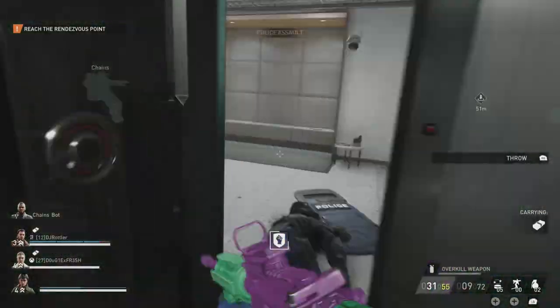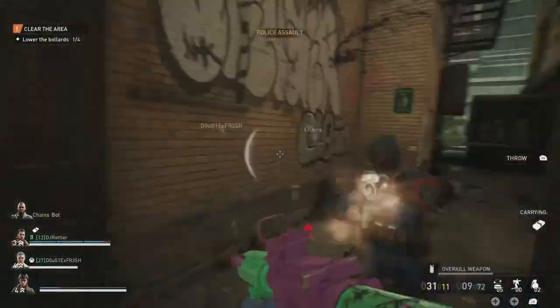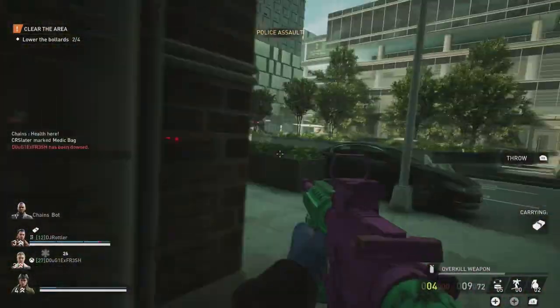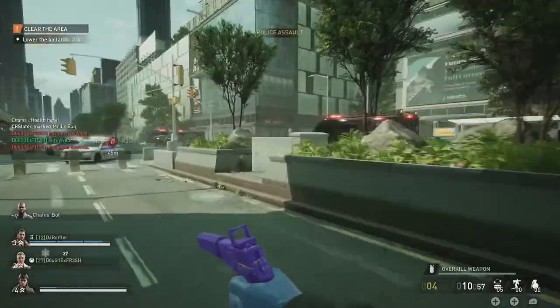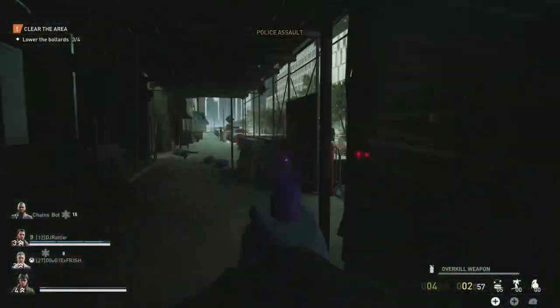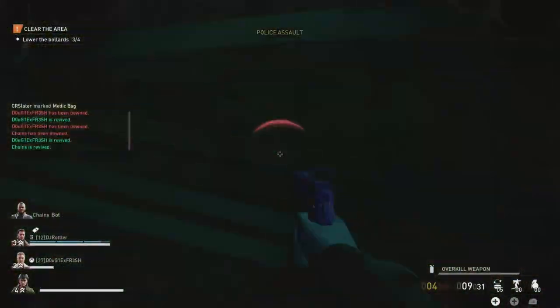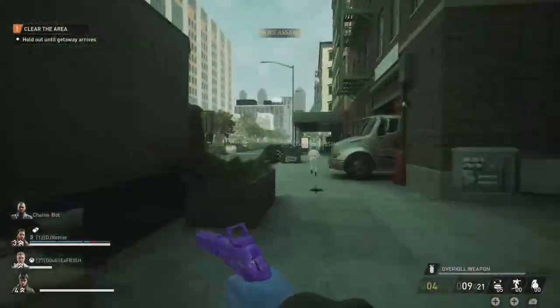We're gonna move through the back alley once we get out of this area, just pushing through all of the enemies. Make sure you stick with your team as much as you possibly can and communicate. Now we have to work on getting all these bollards open — they aren't always in the same area, so you're gonna have to investigate, look around, find four of them, flip the switches, and hold off until the van gets there.